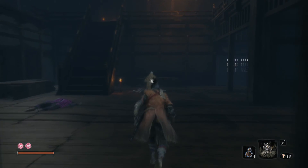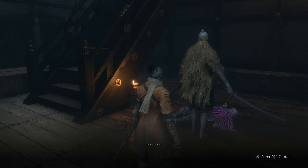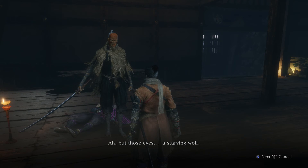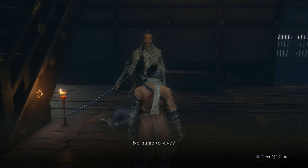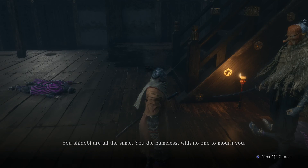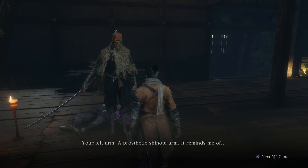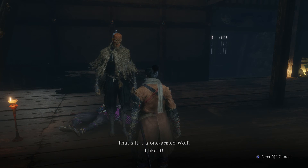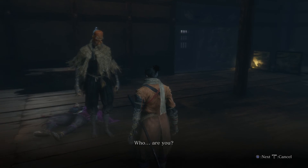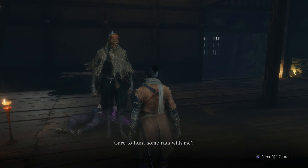Person. Hello. Another rat. But those eyes — a starving wolf. Before I kill you, tell me your name! No name to give. You shinobi are all the same — you die nameless, with no one to mourn you. However, your left arm — a prosthetic shinobi arm — it reminds me of... That's it. A one-armed wolf. I like it. Which means Sekiro — that is what I shall name you. Who are you? I am the Tengu of Ashina. Come, Sekiro — care to hunt some rats with me?